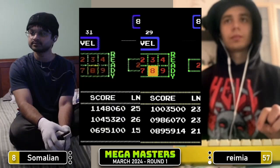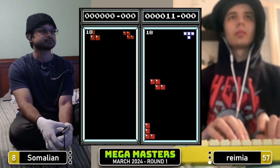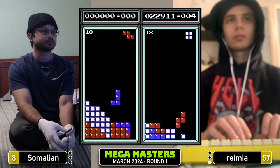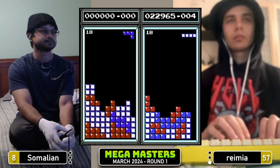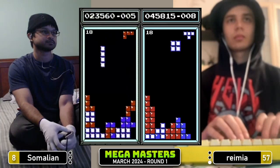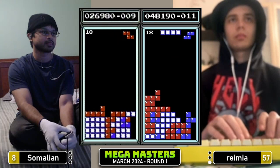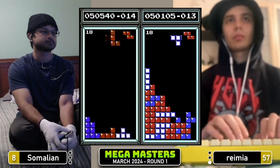Both players are ready. Let's count down game two in three, two, one, Tetris. Nice adjustment there from Somalian, moving the long bar into column 9 for the square in 7-8. A couple of annoying S pieces for Somalian — that Z is horrible as well. It's a very awkward sequence for Somalian. That's a nice long bar, that helps quite a lot. Ramir's going to take a small early lead.